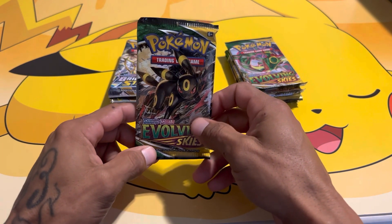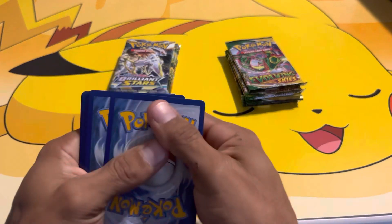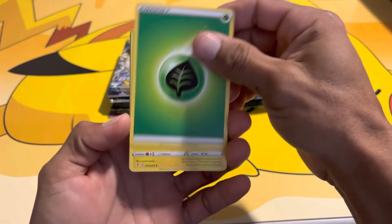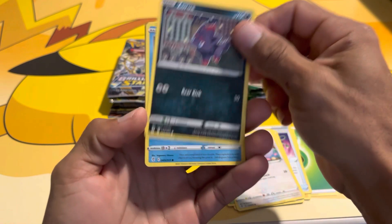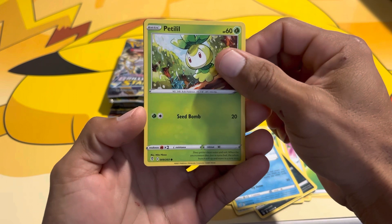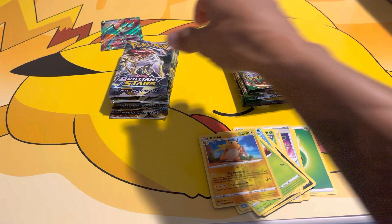Starting off with the Umbreon artwork pack from Evolving Skies. We got a Leaf Energy, Lantern, Spirit Mask, Gordy, Hoppip, Swa Blue, the raw, Cryogonal, Petilil, reverse Raichu, and we got a Naganadel V.